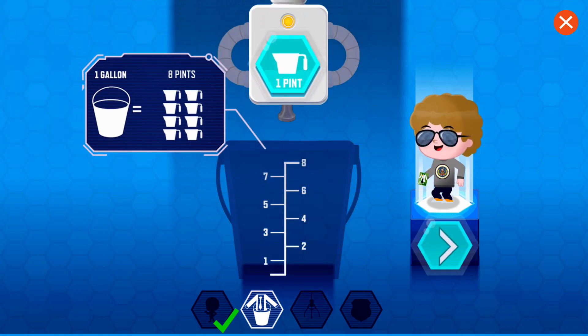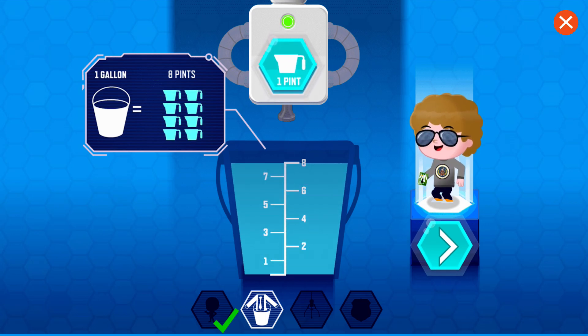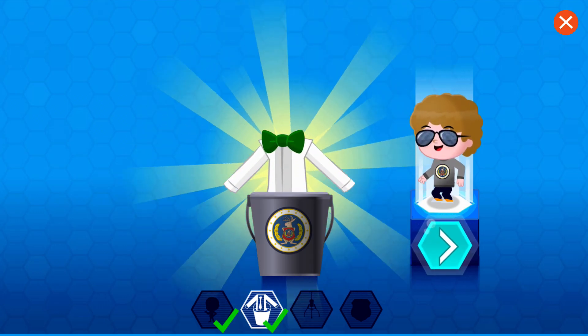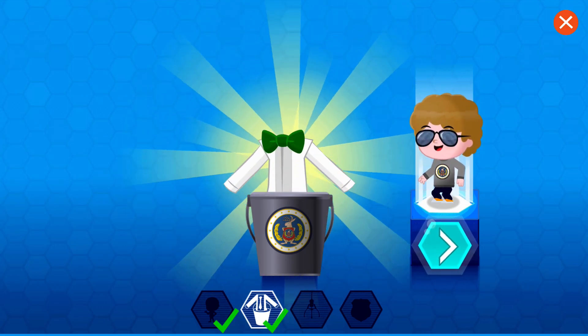Choose a container. There are eight pints in one gallon. One, two, three, four, six, seven, eight pints make one gallon. Here goes the uniform seed. That is your new uniform. Wear it well.